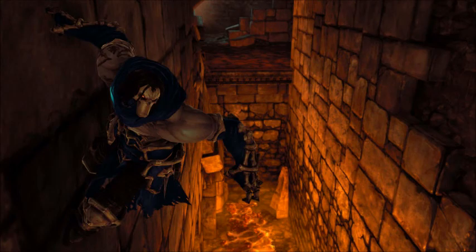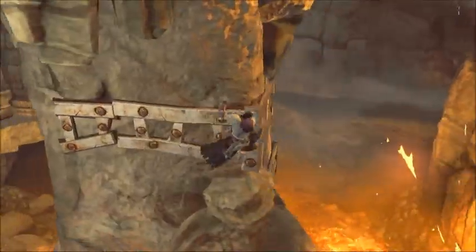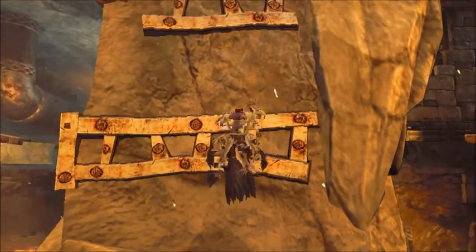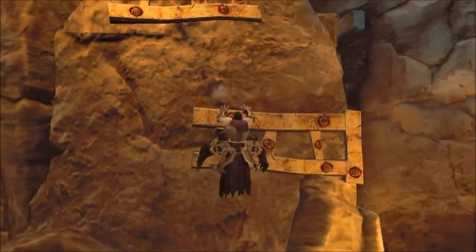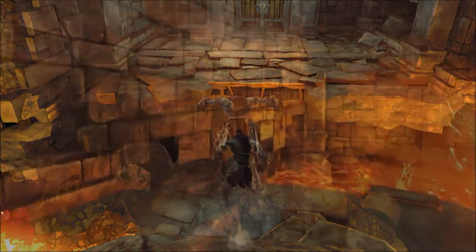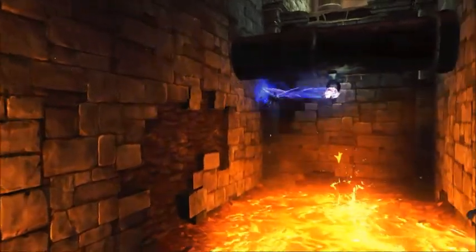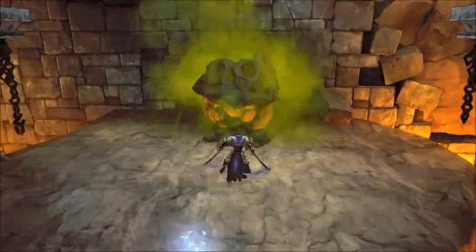Next up we're going to see a little of his jumping and climbing abilities that we can partake in the game. As you can see he's a lot more agile than his brother War was. Here we see him going to the next level so he can clear his brother's name no matter what the cost is to himself. There's some wall run to a wall bounce. As you can see he can combo his moves like we talked about earlier.